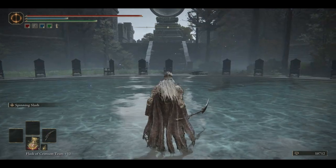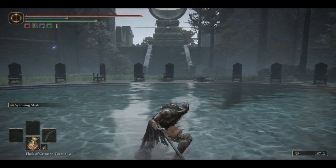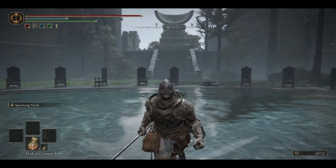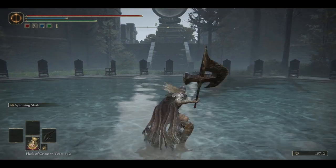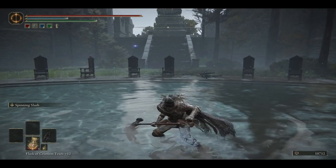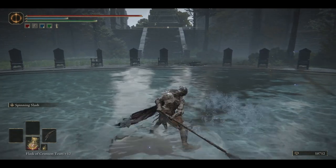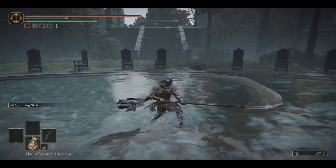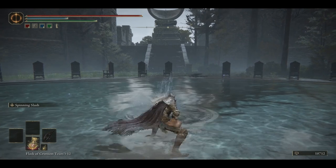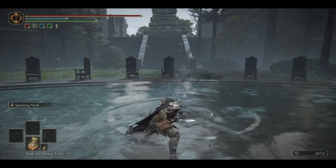Next, this is the normal and charged heavy attack of halberds. These are the normal and charged heavy attacks of the Lucerne, Knight Rider's Glaive, and Golden Halberd. The two-handed charged heavy attack of the regular halberds actually hits twice, while the special heavies hit only once. The heavy attacks for halberds are fairly slow, so these would mostly be a preference in PvE, as you would only use them for the rare occasional mixup in PvP.